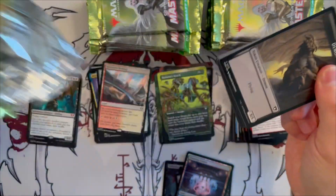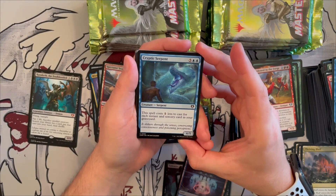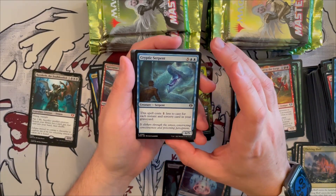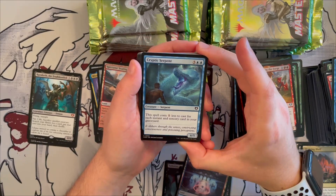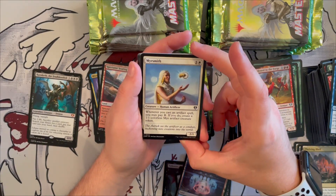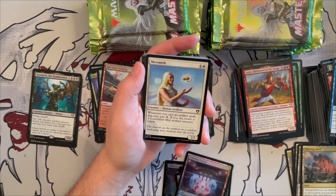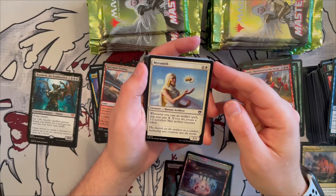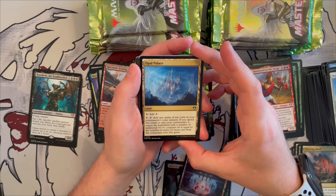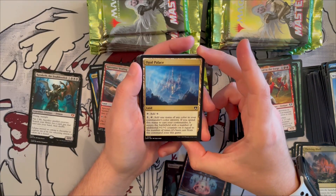We're starting to speed up a bit now — if we see cards we've seen before we'll skip them. Cryptic Serpent is a 6/5 that costs one generic less for each instant and sorcery card in your graveyard — great for the ramp deck and spellslinger. Mirror Smith is a 2/1 human artificer — whenever you cast an artifact spell, you may pay one generic to create a 1/1 mirror artifact creature token. Great for the blue/white artifact deck.